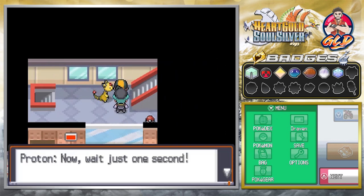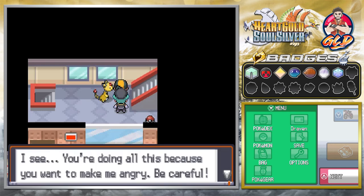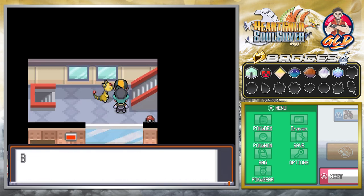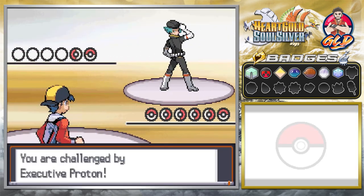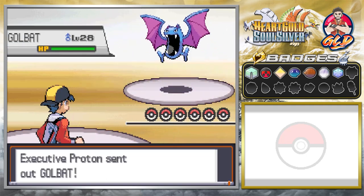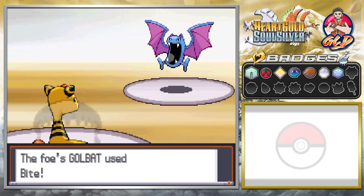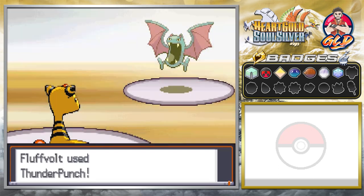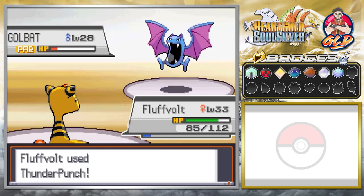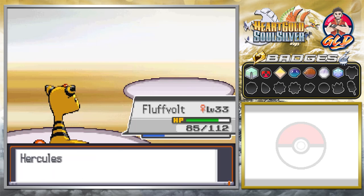We've got a director or admin right here. He's saying, 'Aren't you the one who got in our way at the Slowpoke Well? Since you seem to wish it, I'll show you the full extent of Team Rocket executives.' He comes out with a Golbat. We go with thunder punch, and Golbat gets paralyzed — now we're faster. Another thunder punch and Golbat is defeated.